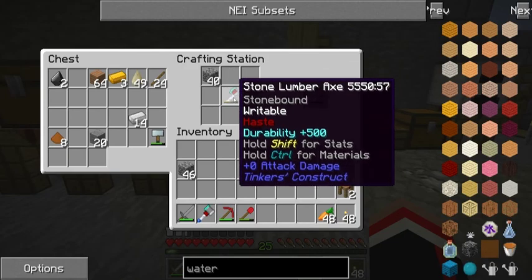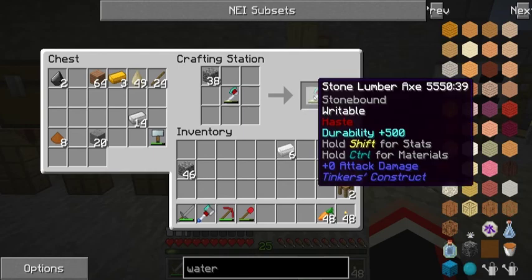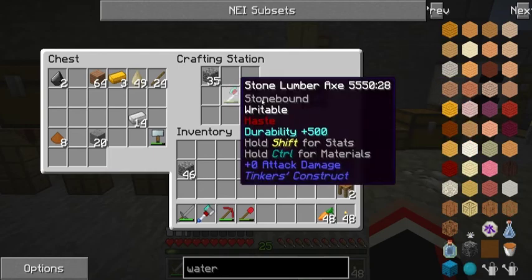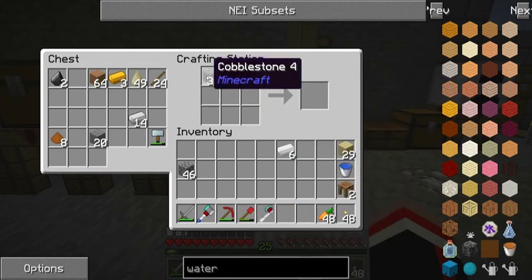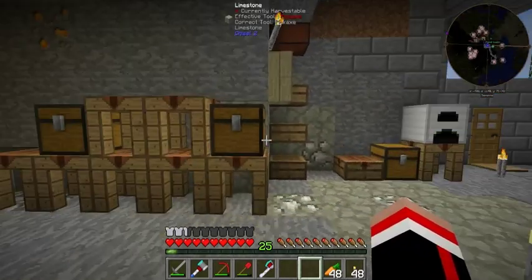I went ahead and made an axe and it has a diamond and it has like haste on it and that's all I've done so far. I heard in somebody's video that you could put some kind of modifier so that when you chop down trees it had like a smelter on it and it would make charcoal. I don't know if I'd like that or not, but anyway - iron furnace.